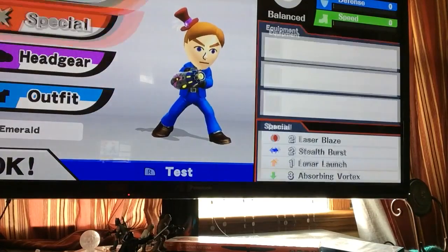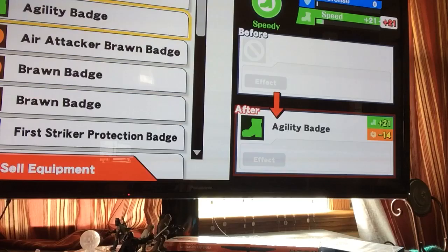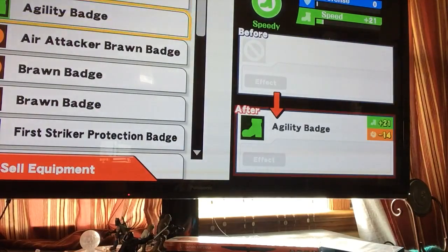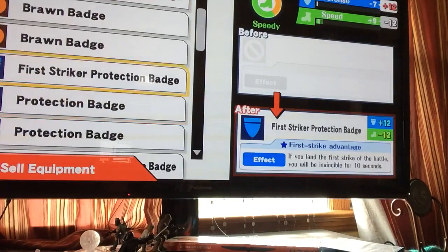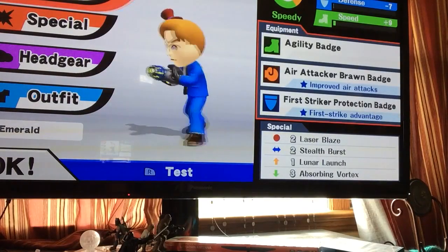Equipment — you can choose like this, but it has defects and effects. Such as if you put on the agility badge, it'll take away 14 attack damage. If you put on air attack or brawn badge, you'd get plus 20 on attack, but you'd take away 19 from defense, and you'd take some speed away too.